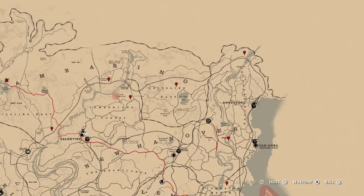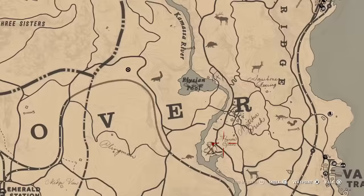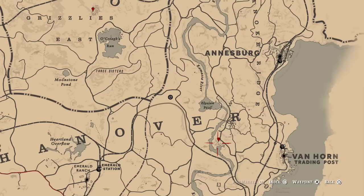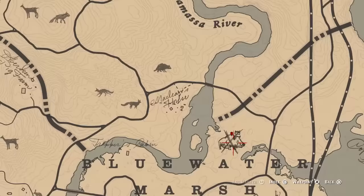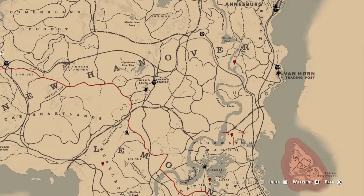After that, we're moving down into New Hanover, and just below the E and the R, you're going to find the legendary beaver. Pretty cool area — if you're looking for actual beavers, it's quite easy to find them there as well. Keep going down that river into Lemoyne — just inside Lemoyne, actually. You're going to find the legendary boar there, just above Blue Water Marsh.